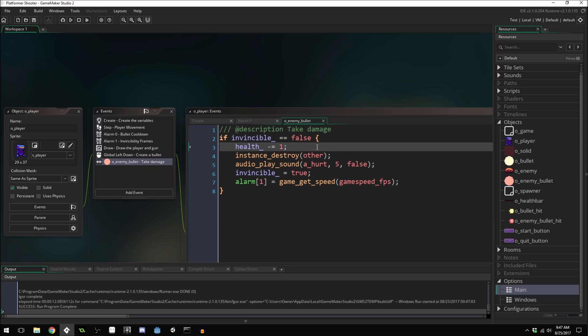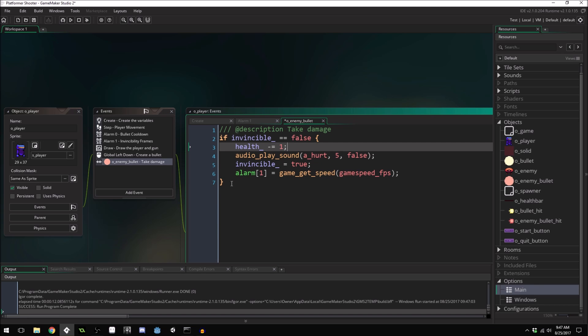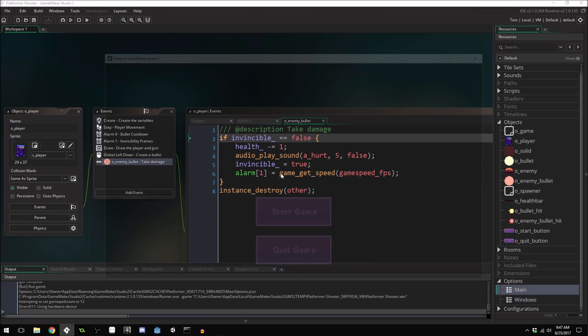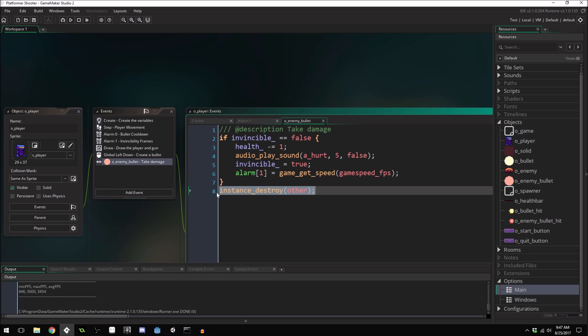You can see the bullets just go right through us when we're invincible. Maybe we don't want that — maybe we want the bullets to actually get destroyed every time they hit us, but we just don't take damage when invincible. We won't play the hurt sound either. We'll destroy the bullet no matter what. The first bullet deals damage, but the others don't. You can decide whether you want the bullet to be destroyed — that's up to you.